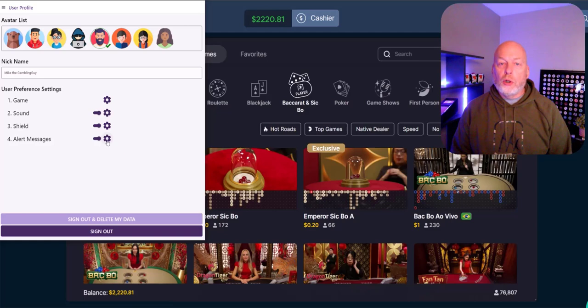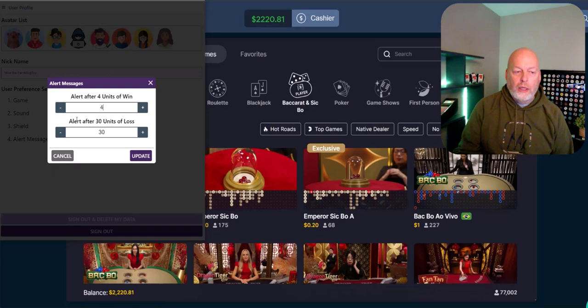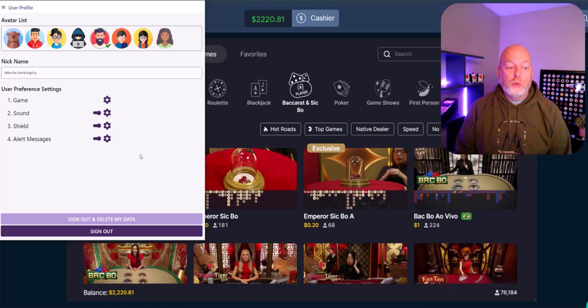The last thing we have is alert messages. How many units do you want to set as your goal? I want a win goal of four units, since I'm playing a $25 unit. My loss limit is 26 units — I'm pretty sure I won't need an alert to tell me I'm done at that point. Maybe my loss goal wouldn't go the full 26; maybe it's 16, putting $400 at risk before jumping to something different.